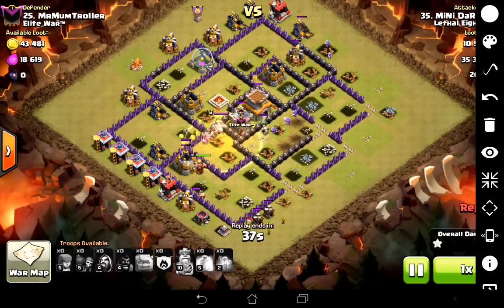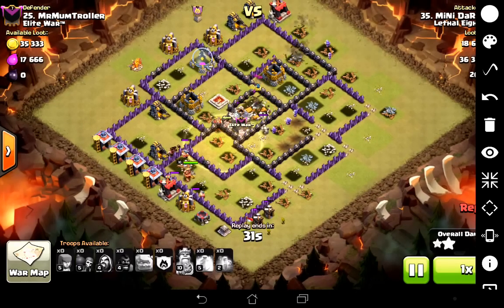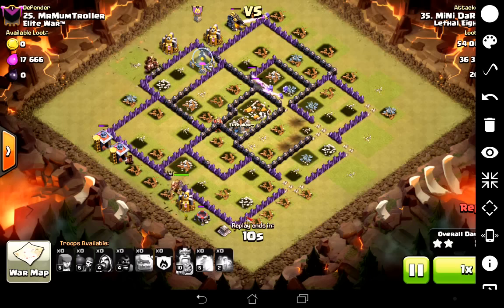That's another important distinction. A lot of Town Hall 8 players — particularly first-timers — you'll see them drop all of their troops right at the start of the raid, a bit like a teenage boy on prom night. They blow their load at the start and then don't have anything left when it counts. So don't do that. Keep a couple of wizards and some archers left over, because the number of people at Town Hall 8 who manage to get down all the defences and then run out on the clean up is pretty high.